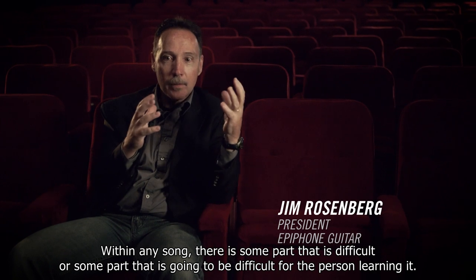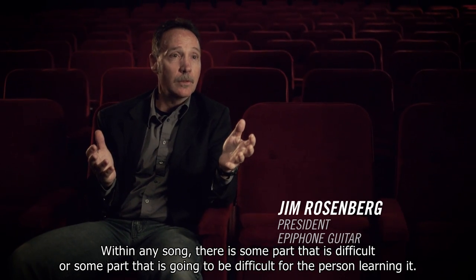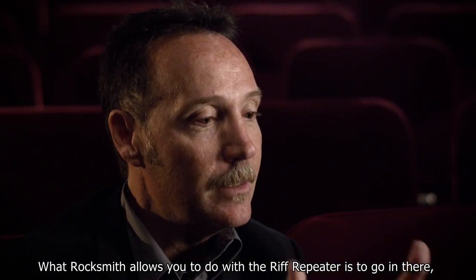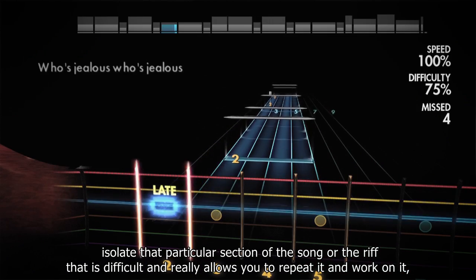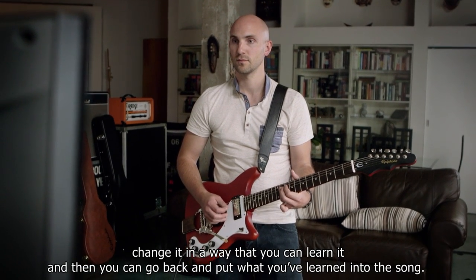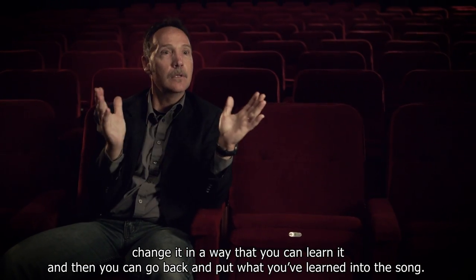Within any song, there's some part that is going to be difficult for the person learning it. What Rocksmith allows you to do with the Riff Repeater is to go in there, isolate that particular section of the song or the riff that is difficult, and really allows you to repeat it and work on it, change it in a way that you can learn it, and then go back and put what you've learned into the song.